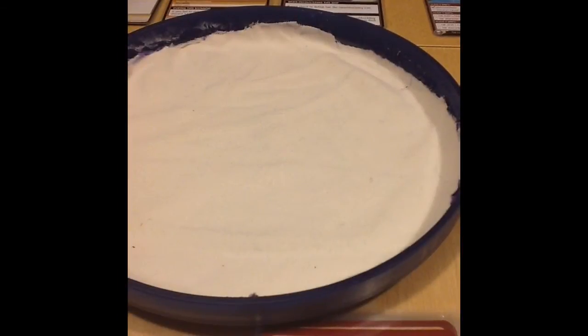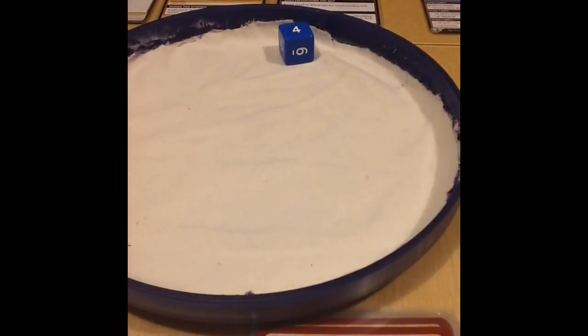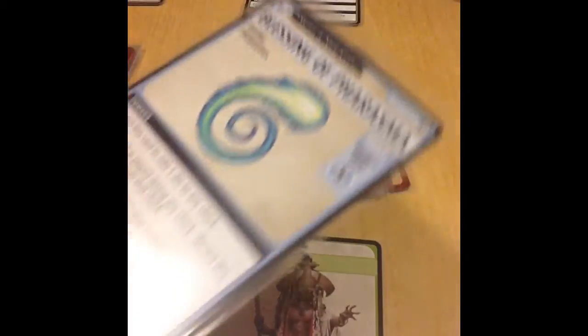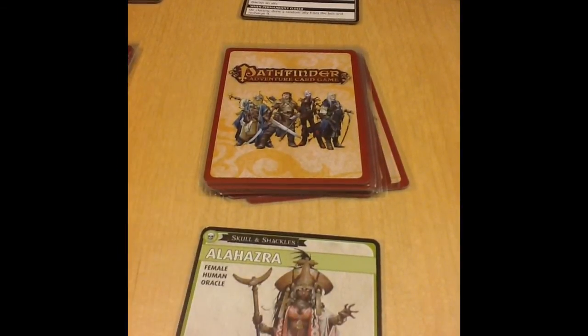Now we'll get going with the actual playthrough. First, I need to determine what card goes under my ship as plunder to begin. I rolled a 4, which means a random item from the box. I'll place that under my ship, and then we'll begin play with Alahazra starting at the Lonely Island. At the beginning of each turn, as always, I flip a Blessing — in this case, the Blessing of Phrasma — and begin exploring the Lonely Island.